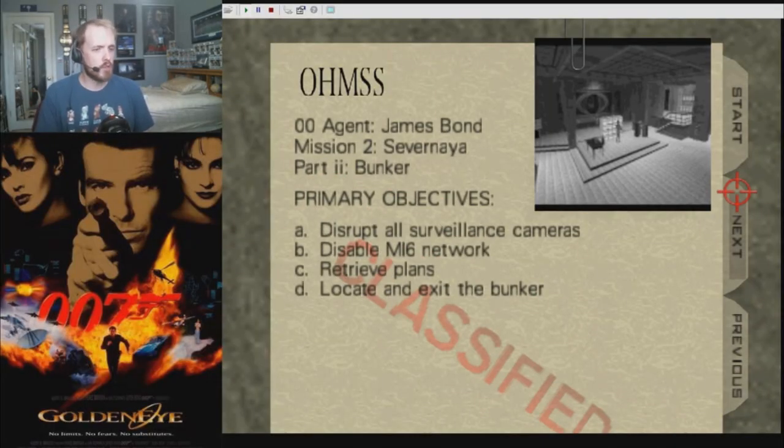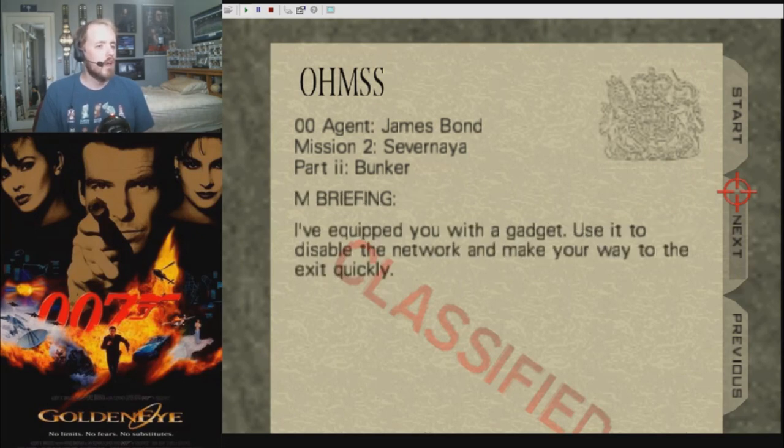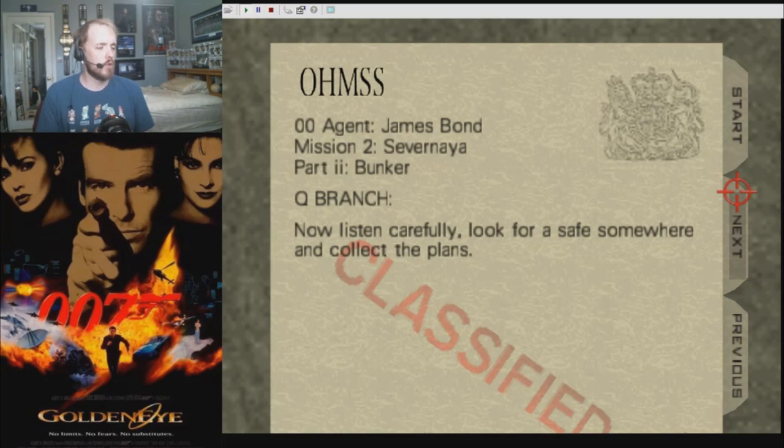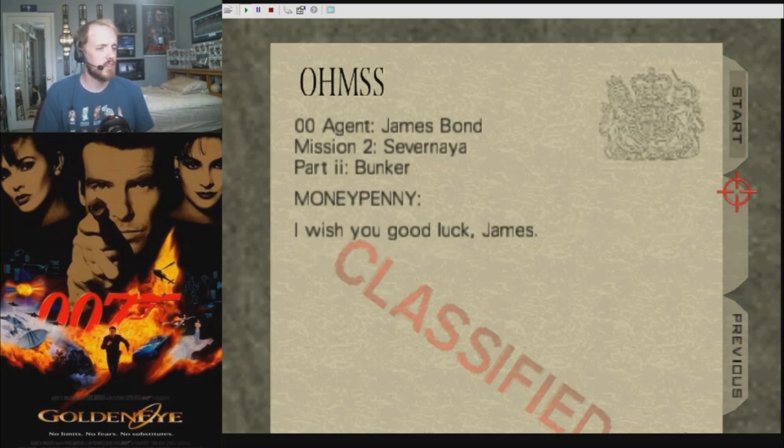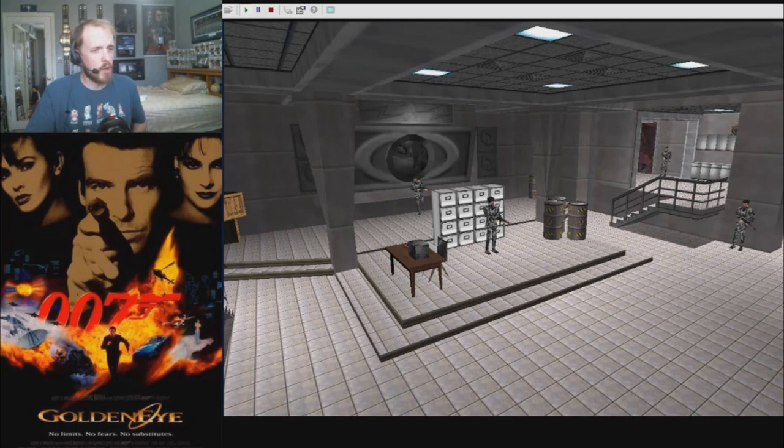Primary objectives: disrupt all surveillance cameras, disable MI6 network, retrieve plans, locate and exit the bunker. Disable MI6 network — so are we playing as a villain in this one? This could be interesting. Even though this is Bunker 1, I have a feeling this is not going to be easy in the slightest.